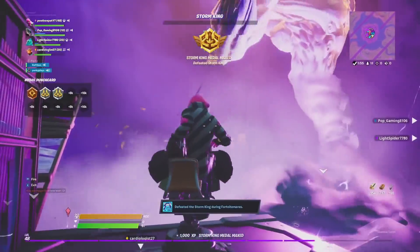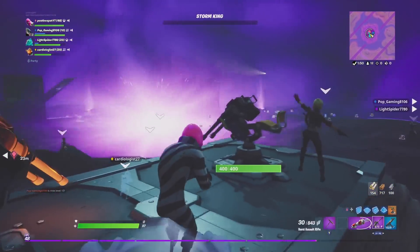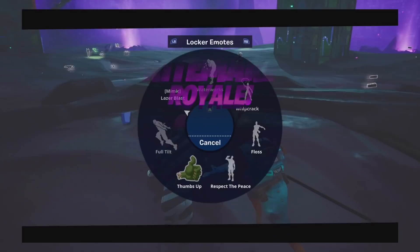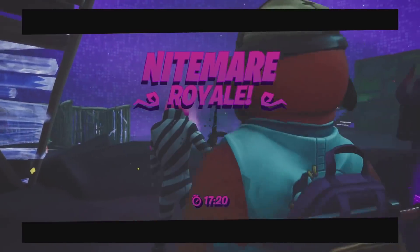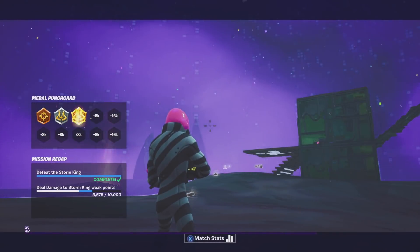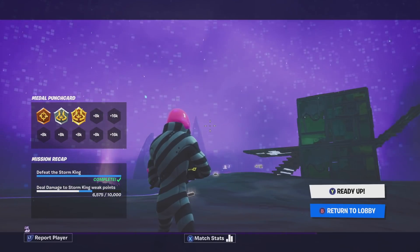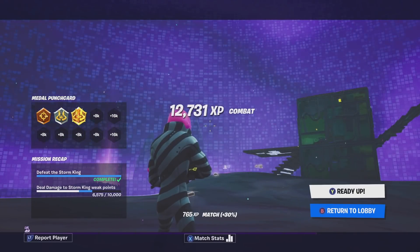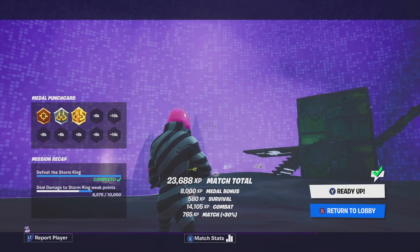So that's a guide on how to complete the Storm King every single time. We had roughly 12 players left at the end and got the Nightmare Royale and unlocked the brand new umbrella, which is probably the best umbrella in Fortnite for a very long time. I hope you guys enjoyed today's video — smash that like, smash that subscribe for daily Fortnite Battle Royale content, hit the notification bell, and I'll keep you up to date with all the latest. This is Postbox Pat signing out.